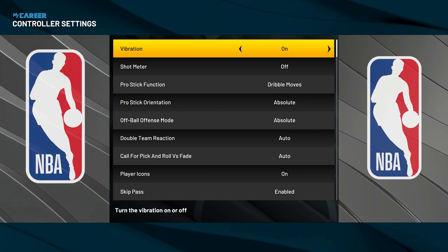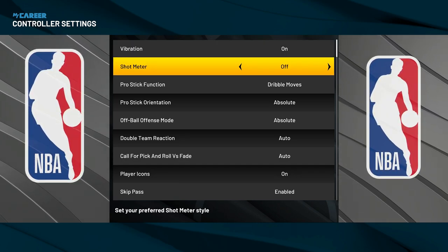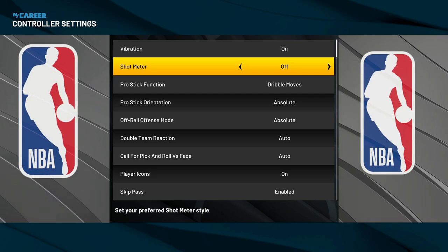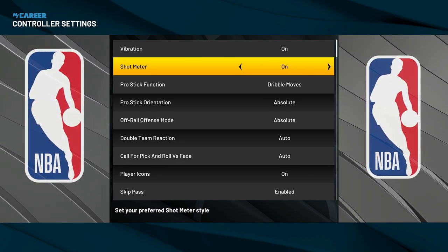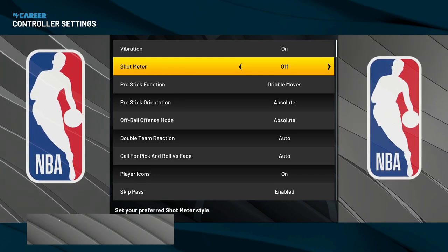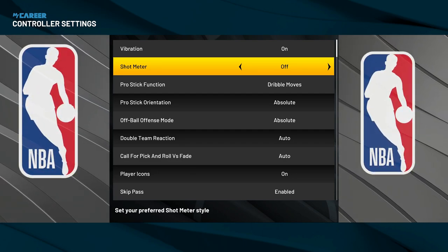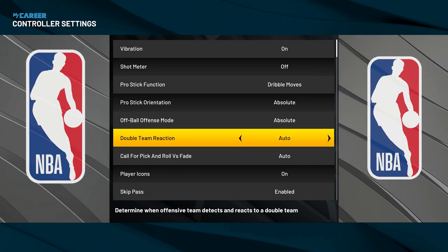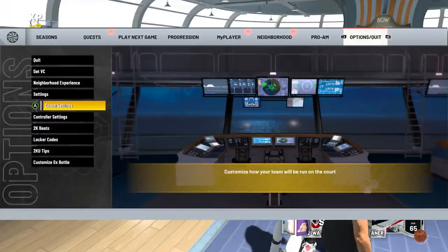In controller settings, you want to have vibration on — even though vibration doesn't work when you shoot, it does work in the my court so if you're practicing there you get the shot meter feedback. Now, if you're still using the shot meter, I'm begging you — take it off. I'm going to show you how to practice with the shot meter off. It's going to give you a huge boost to your shooting and you're going to green way more shots. Also make sure your pro stick functions is on 'dribbles only' because sometimes when you hold the right stick up it'll make you pump fake.